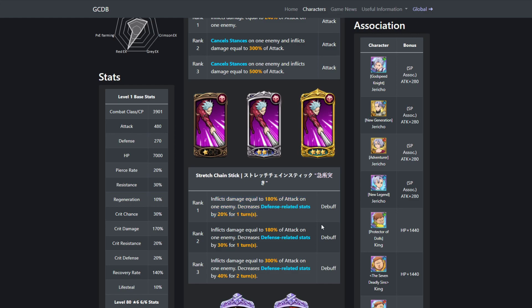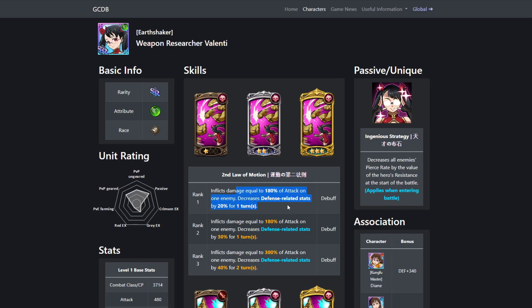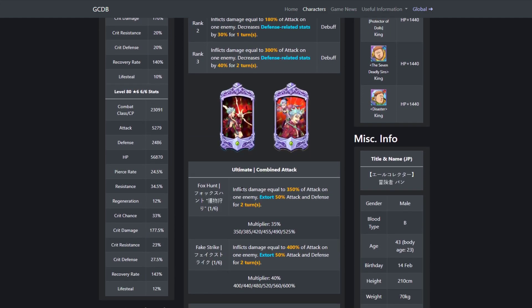Moving on to the second card, it inflicts damage equal to 180% of attack to one enemy and decreases defense-related stats for one turn. At rank 2, it's 180% and decreases defense-related stats by more for one turn, then 300% increases defense-related stats by 40%. This is the same card Valenti has — 180 for 20, 180 for 30, 300 for 40, the exact same one.